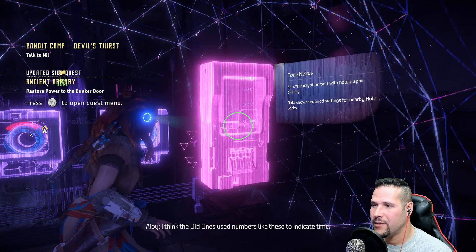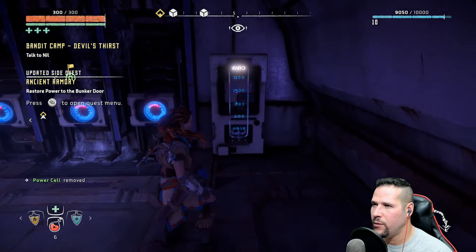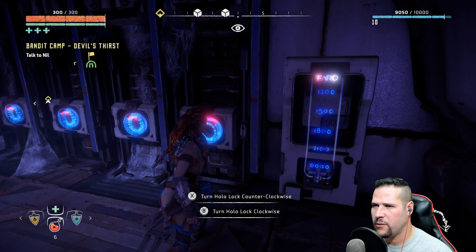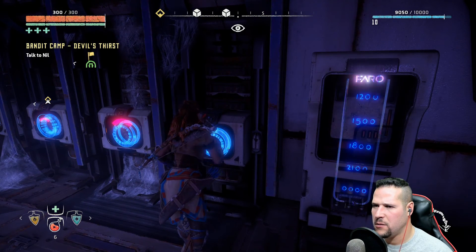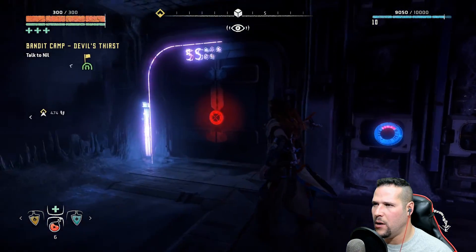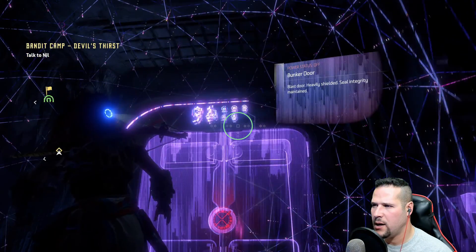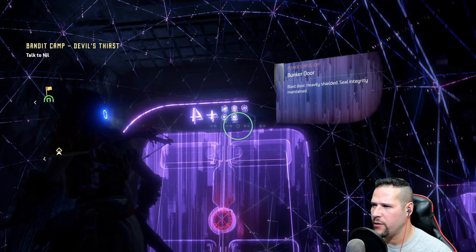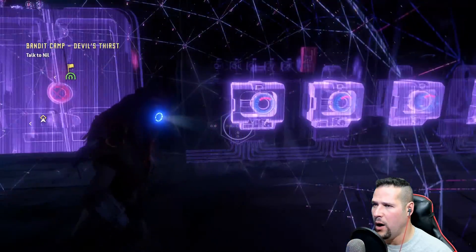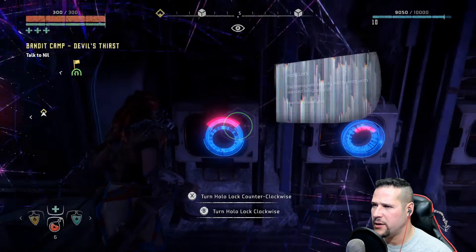I think the old ones used numbers like this to indicate time. Turn hollow lock clockwise. Maybe there's some more information nearby — something that will tell me how this works. S-9994, 9+4+... something that tells me how this works.